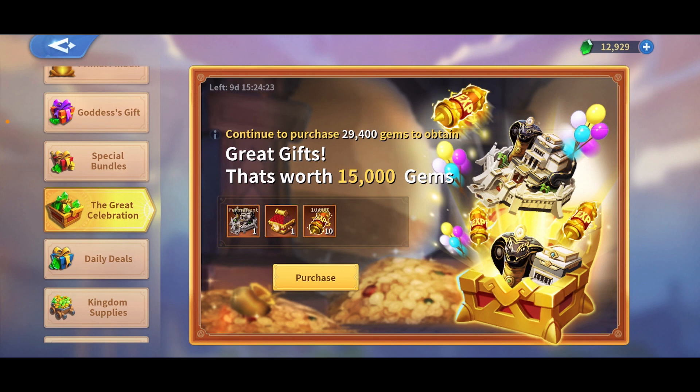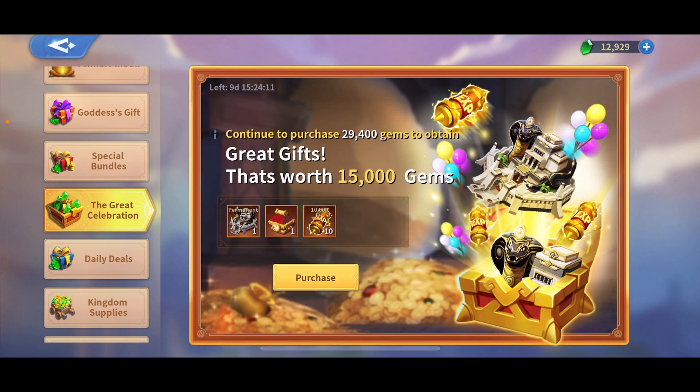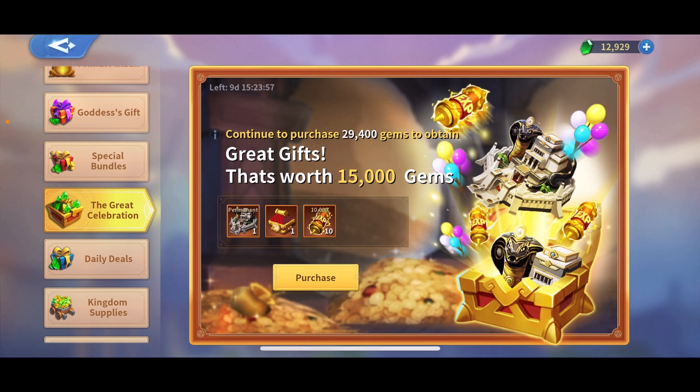This is a spending event where you need to spend a certain amount and get a certain number of gems to unlock the skin. You can also get it from dragon crystals, and there's a 10,000 experience rule. The condition to get this skin is 30,000 gems, which is around less than $300.